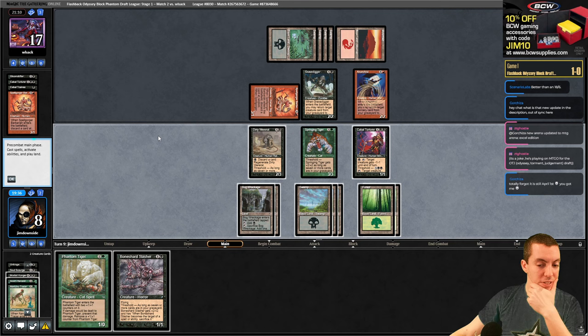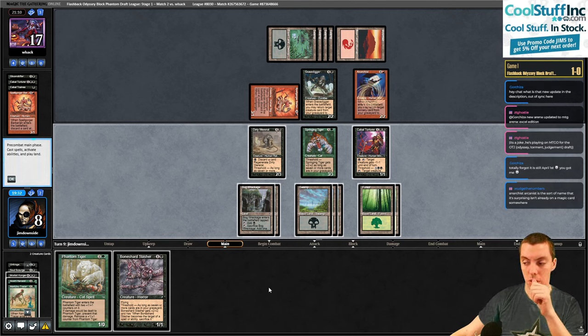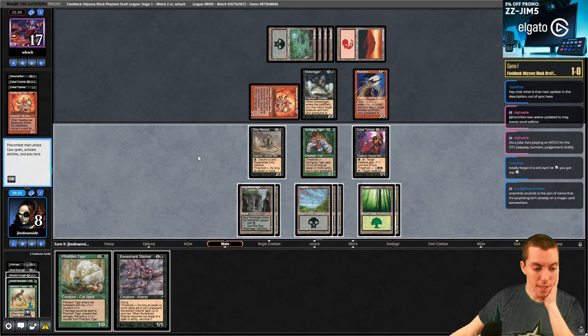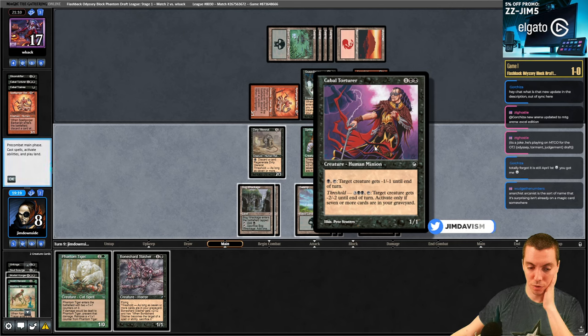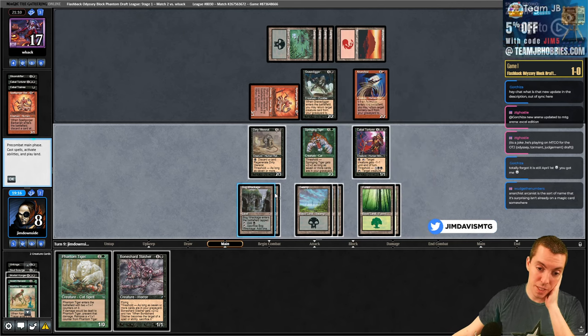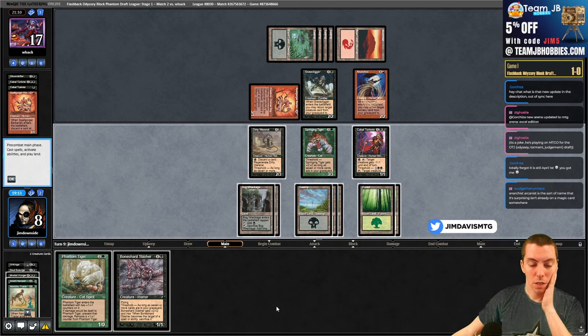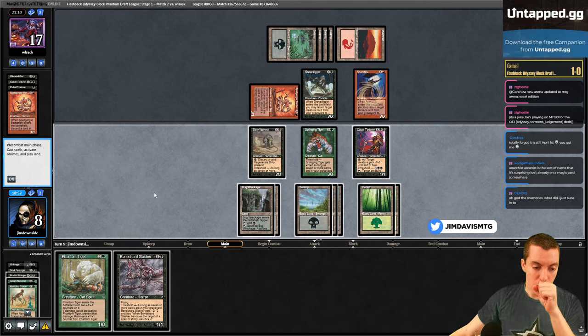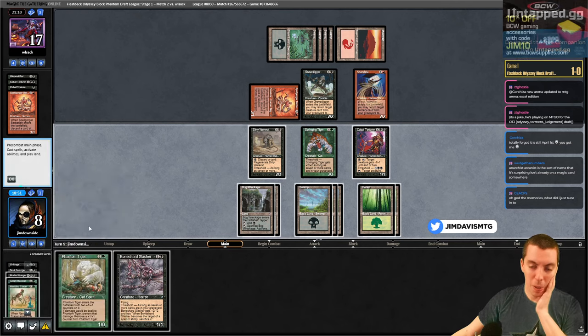Don't really have great attacks. Play the Boneyard Slasher or save it to discard to the Wererat - that's the question. Also want to get threshold. Makes my things bigger and this can kill 2/2s too. We're pretty close to threshold - can get it with the Wreckages. We're almost there. Flashback obviously takes away from threshold though - a fun little song and dance.